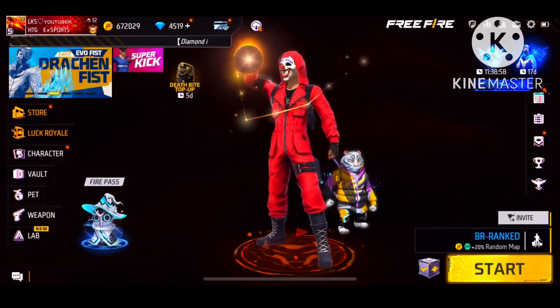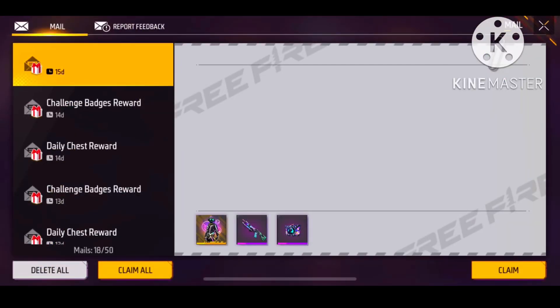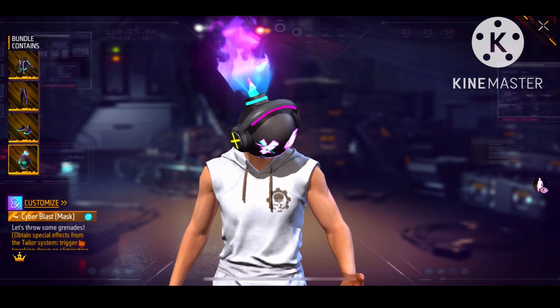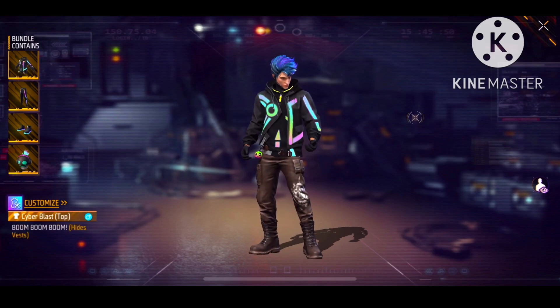We have free for new and we have to climb up. Booyah Pass is coming up and these three items are coming up next. January Booyah Pass is coming up — the bundle is very good. OP bundle, Cyber Blast bundle, and we can customize this bundle.